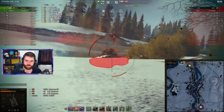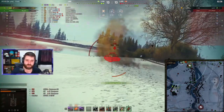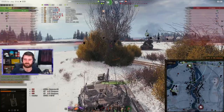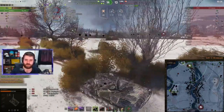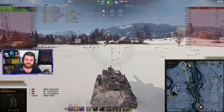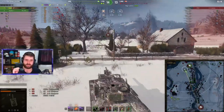Two gold rounds remaining. The E100 is pushing forwards — it can actually one-shot Dak with a high roll. He hits the track, does damage, and now it goes through the lower plate — yes! Crazy stuff. 12,379 damage. Absolutely crazy. But now it's Dak on 826 hit points, and the 261 that is actually out of shells.